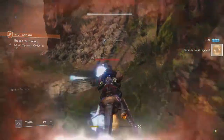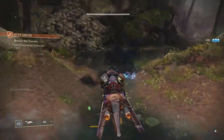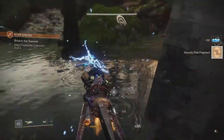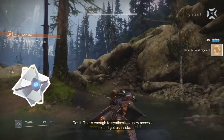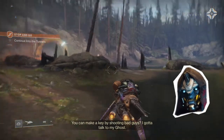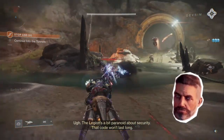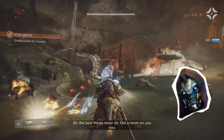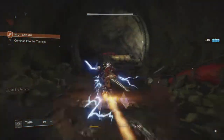Let's blast them away. I commandeered a Pike, which is a speeder that the Fallen are using. I think there's supposed to be a few more. The Cabal over here gives us the security data fragments — that's enough to synthesize a new access code and get us inside. You can make a key by shooting bad guys. I gotta talk to my Ghost. Legion's a bit paranoid about security — that code won't last long. Get a move on, so I'm guessing this is timed.